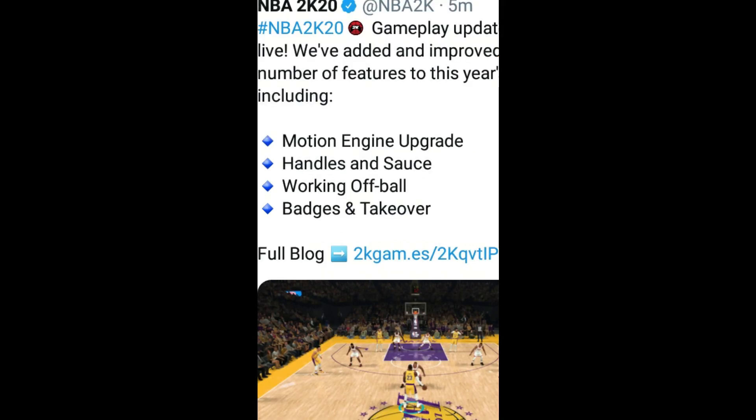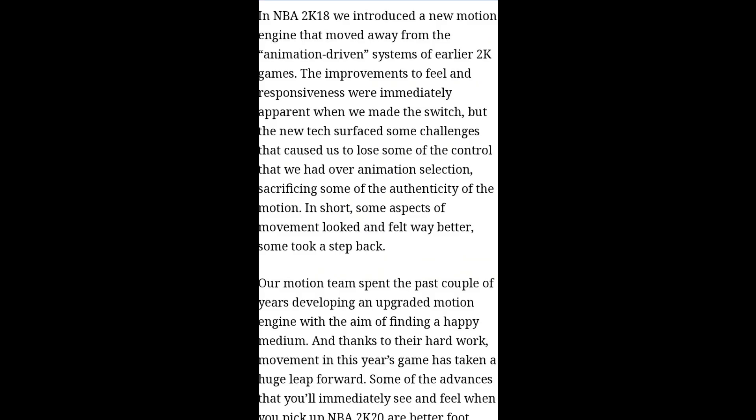Earlier this morning I was on Twitter and I saw that Mike Wang had retweeted some NBA 2K20 gameplay moves, and it seems they've added and improved quite a few features this year. As we can see listed: motion and engine upgrade, handles of sauce, working off ball, badges and takeover. What I really want to focus on is the motion and engine upgrade, because I remember them doing this for 2K18. In NBA 2K17 and 16, player motion was atrocious — it was way too animation based. 2K18 was animation based as well, but not nearly as bad as 16 and 17.